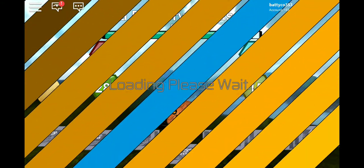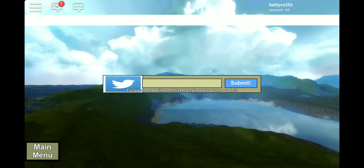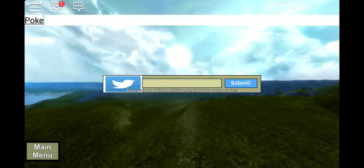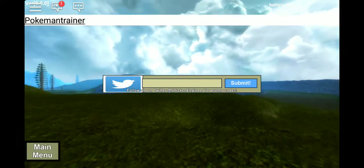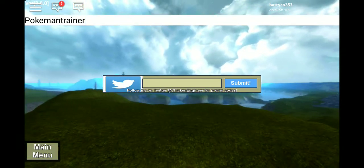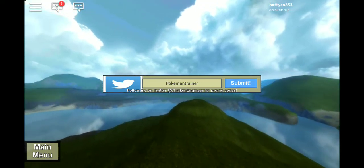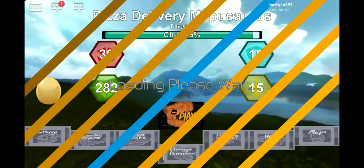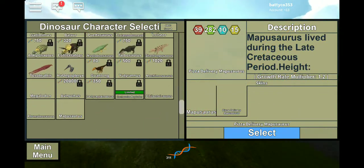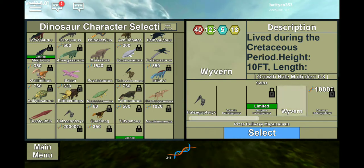The next code is called Pokemon Trainer. That'll give you the wyvern. That's in the section — right here — wyvern.